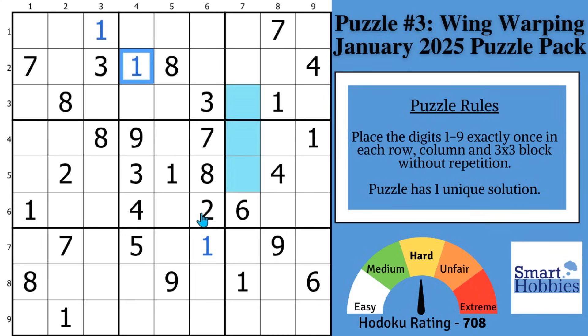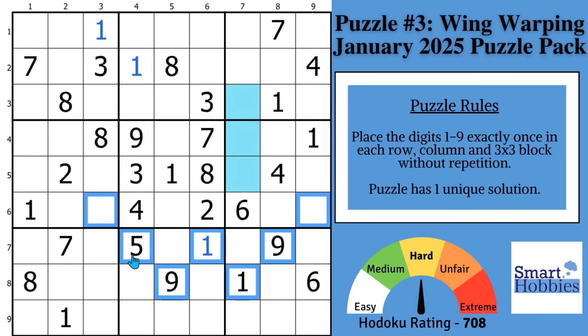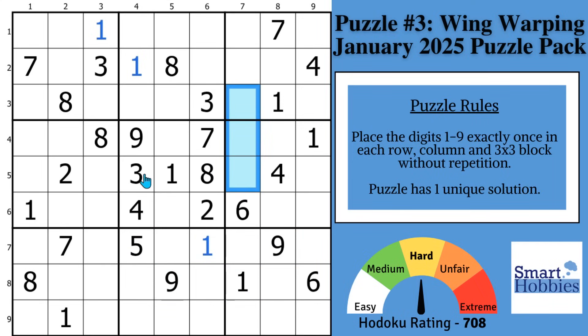This is puzzle three from my latest rewards puzzle pack called Wings of Logic: The Right Way to Solve. It's themed after the Wright Brothers. Each puzzle requires a W-Wing to solve, and I'll show you how to easily find the W-Wing in this puzzle. Also, keep track of the blue cells and what their values are, because they're needed for the final solution to the entire pack.